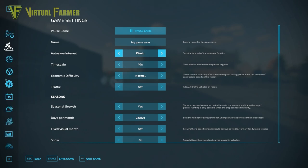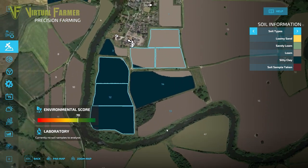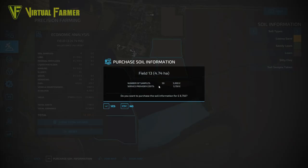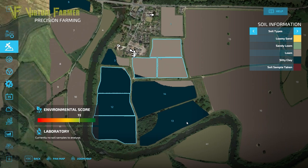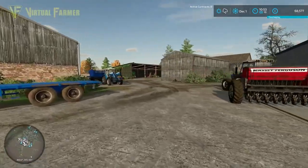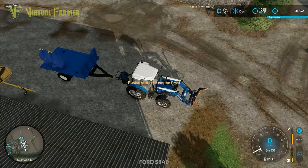We should be able to get field 13 scanned now — let's get that done before the snow arrives. Into precision farming, select field 13. I'm expecting, like most of our fields on this farm, a massive mix of loam and silty clay. It's going to cost 8,750 for the scan — not bad at all. And yes, look at that — just one massive field of silty clay, just like everything else around the river. Fields one and two are definitely our best fields, but field 13 we did get for quite a bit of a discount, so it's all good.